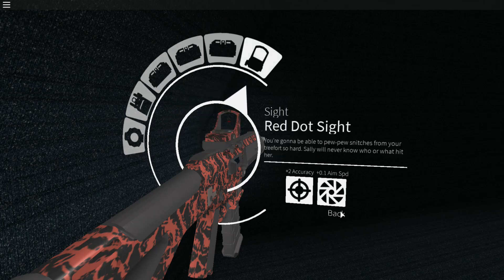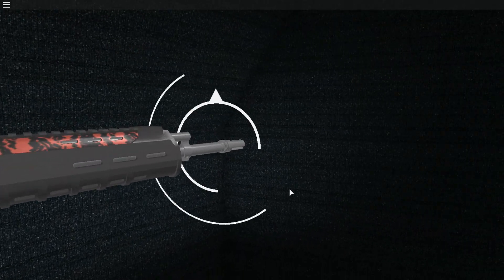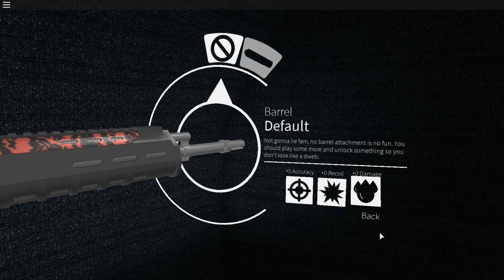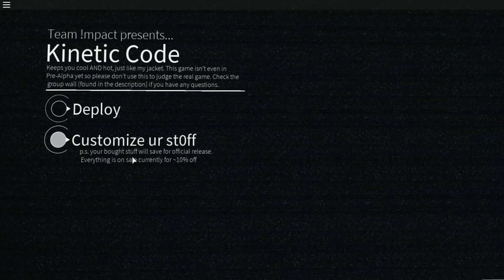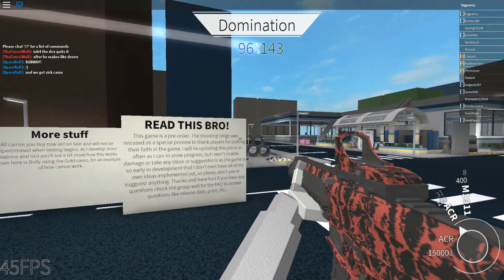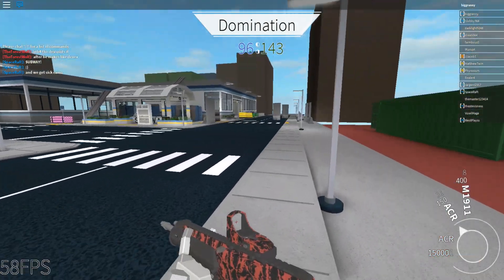I'm going to use a red dot sight because that's pretty much my favorite. For the barrel we can put on a suppressor, but it lowers all my stats so I'm not going to do that. If you guys enjoy this video, we're just gonna test out some stuff. I like these GUIs.